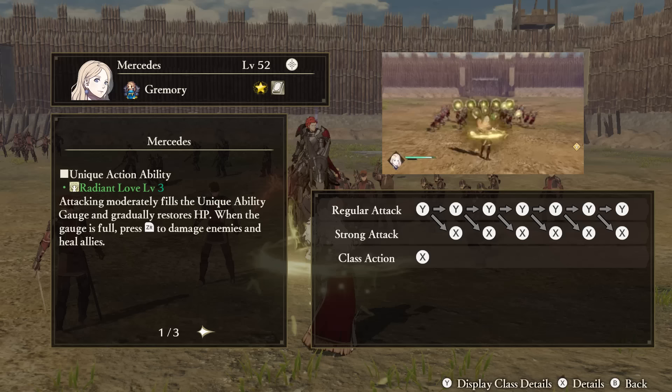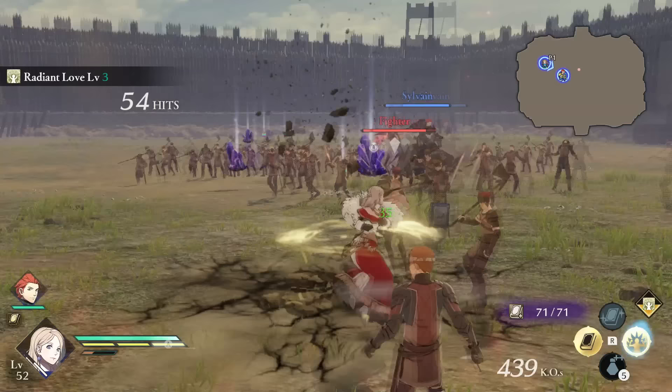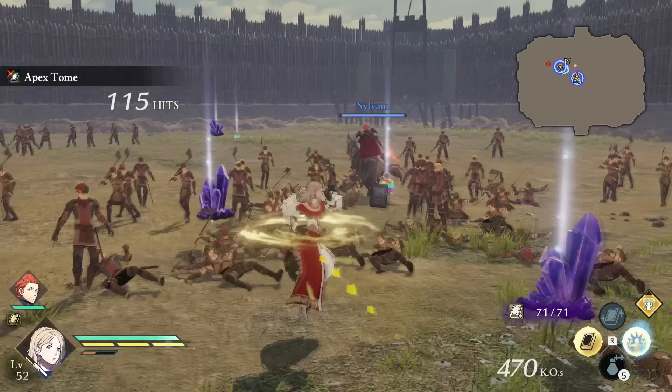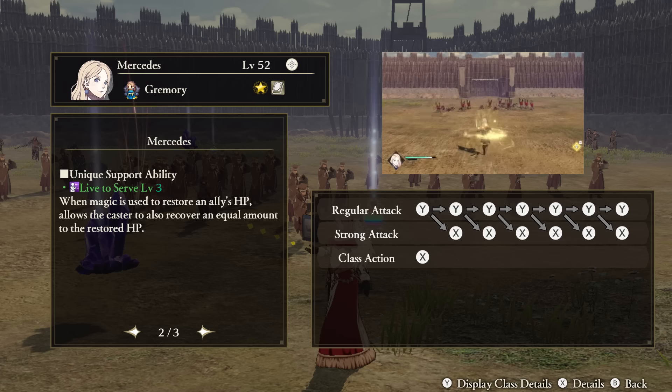Mercedez — Unique Action: Radiant Love. Attacking with Mercedez fills up her Unique Action gauge as well as restoring her own HP. When the gauge is full, you can hit the Unique Action button to send off a huge Light Blast that damages your enemies and heals your allies. Support Ability: Live to Serve. When Mercedez uses magic skills to heal allies, she also heals herself an equal amount. Tactical Ability: Devotion. When ordered to defend, Mercedez takes less damage from enemies.